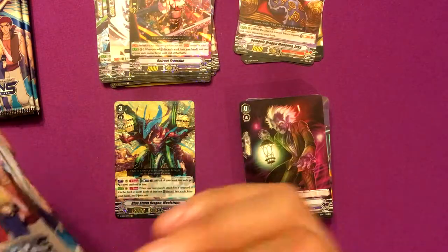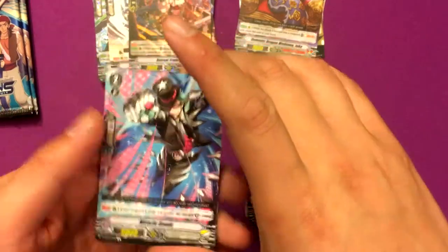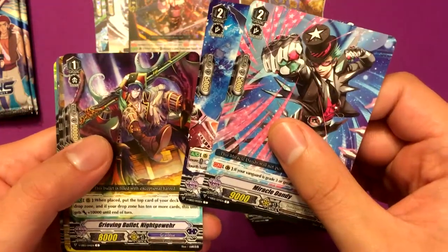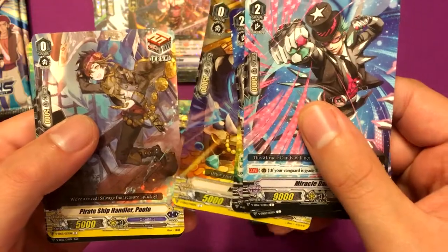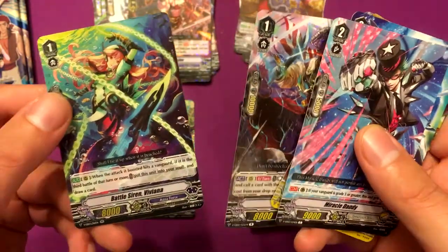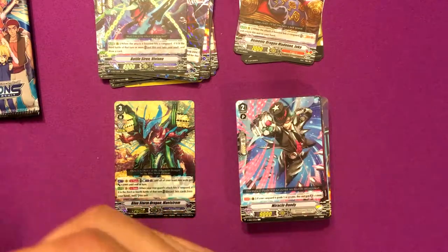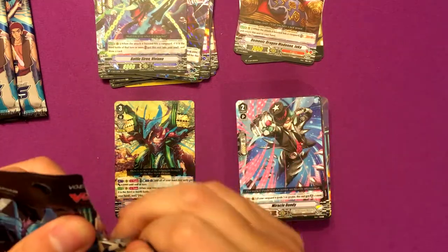So I'm getting a lot of Granblue stuff but no good Granblue Rares or hollows. Miracle Dandy, Storm Rider Basil — that's the third one — Grieving Bullet Nightwear, Mortal Mimic, Pirate Ship Handler Paolo, Evil Shade, and Battle Siren Vivian — sweet, I believe I need four of her. But with only three more packs I doubt I will, because she's a double rare.